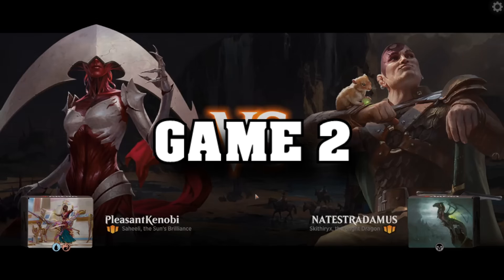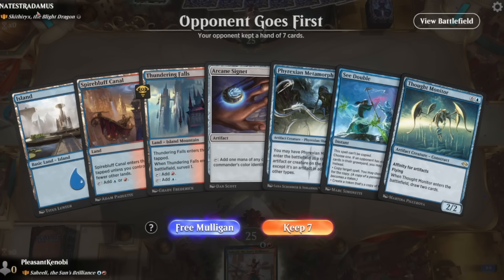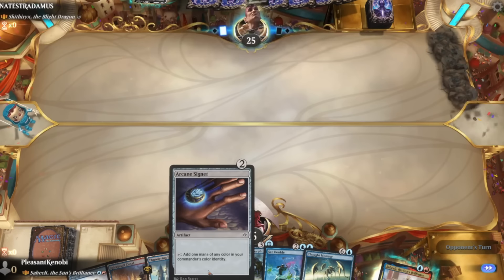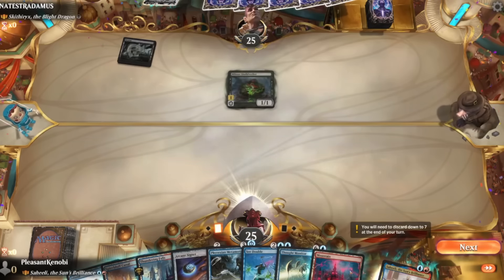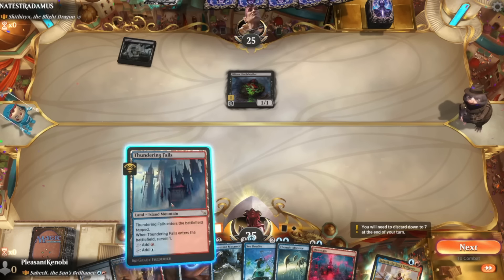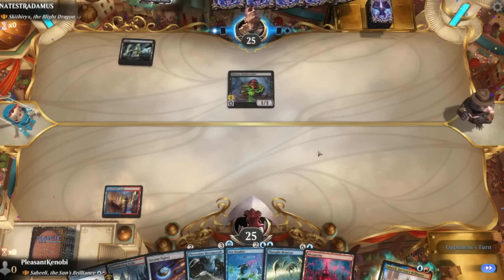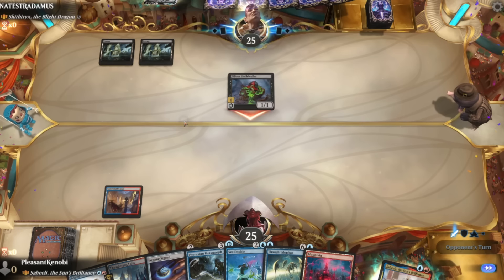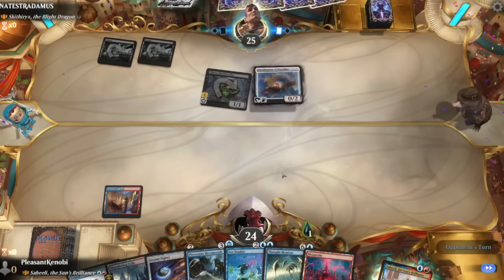We're into Skithiryx from an opponent whose name is Nate Stradamus. We'll keep this hand — we've got a two mana ramp spell and two of my favourite Magic cards of all time: Phyrexian Metamorph and Cerulean Wisps. What is this? Toxic? Oh they're full-on infect. Comment section — I don't think we're going to win this. Firstly we're slow, secondly I just played the wrong land when I meant to surveil. That was silly.